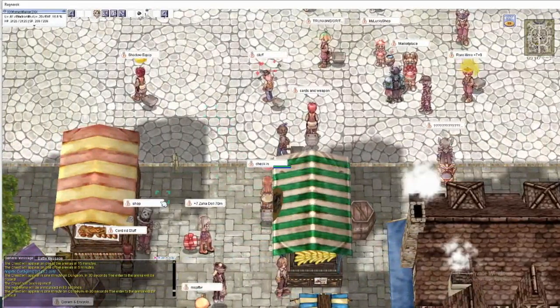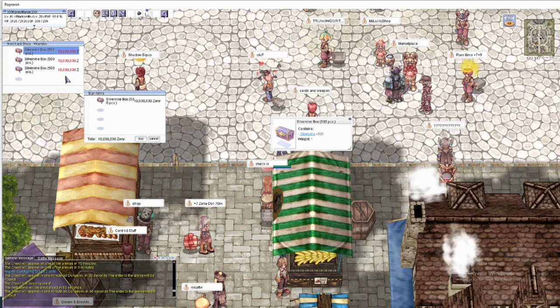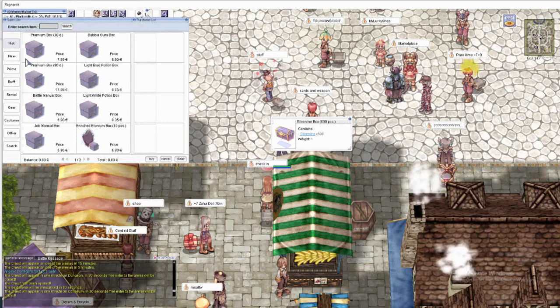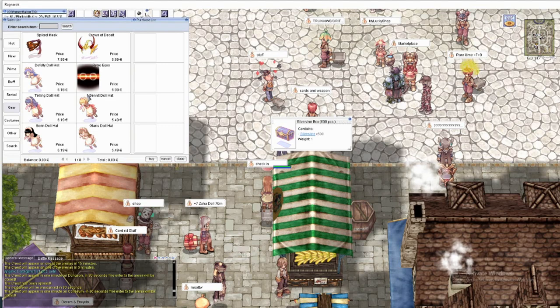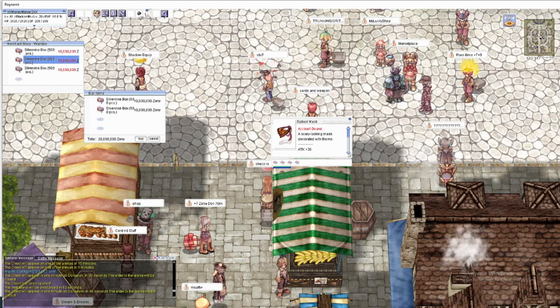It says shop here. There's one for 20 million. I'm going to buy the Spiked Mask — I think it's 950 points or something. So I would need two boxes of these, which will be 1000 pieces. Let's just buy it.